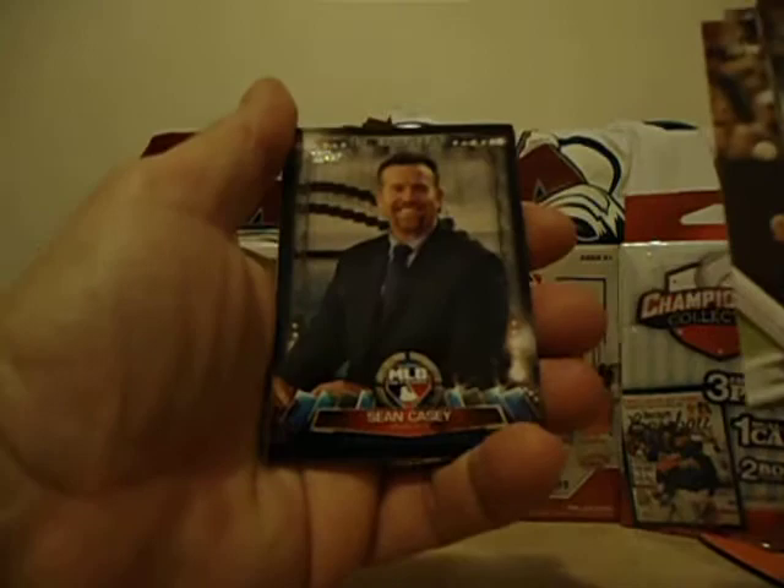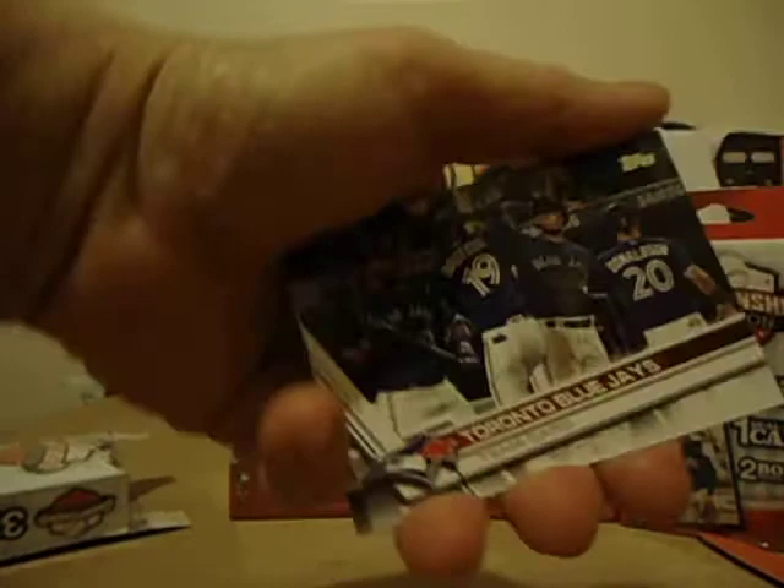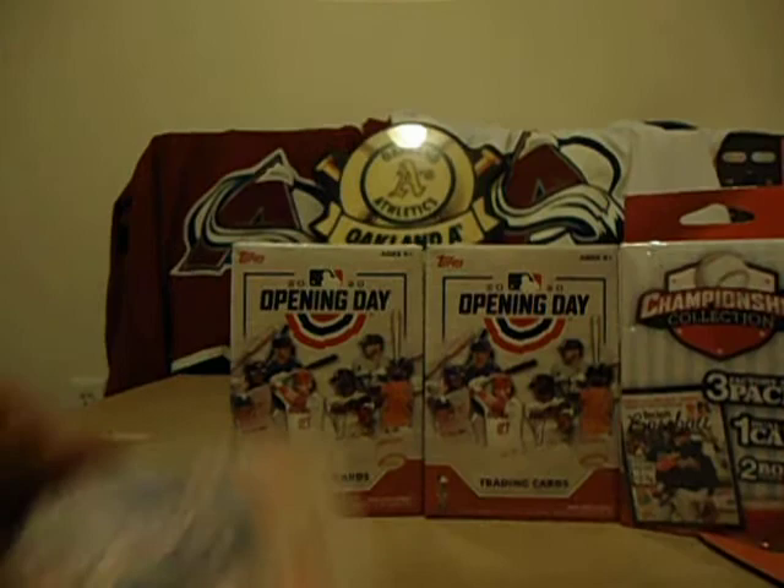Topps 2017 Series 1. Let's see what we've got here — those anti-theft cards. Nate Jones, Starling Marte, Adam Eaton, Jake Lamb, Carlos Beltran, Sean Casey, Madison Bumgarner — looks like some retro cards here. Brandon Moss, Arizona Diamondbacks Team Card, Blue Jays Team Card, Justin Upton, Marco Estrada.